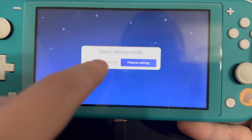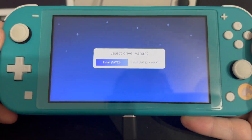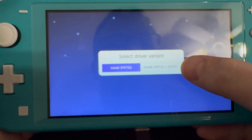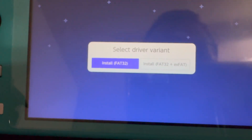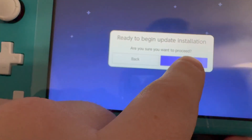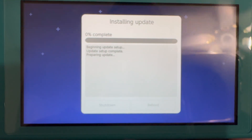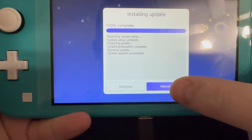This is important, and this is where it could potentially mess things up. You're going to press Continue and say Preserve Settings. If you're not sure, you should absolutely do FAT32 and XFAT. Every Switch that I install a firmware chip to, I always do FAT32. So we're going to do FAT32, then Continue. It's going to slowly extract everything and install the update, then reboot.